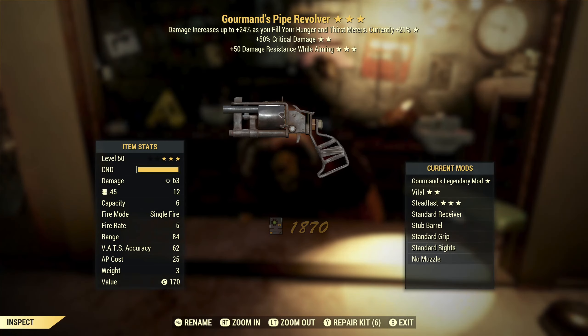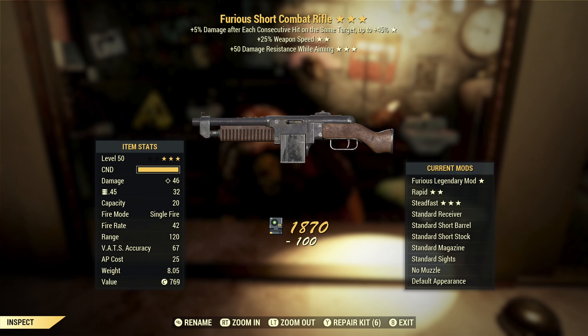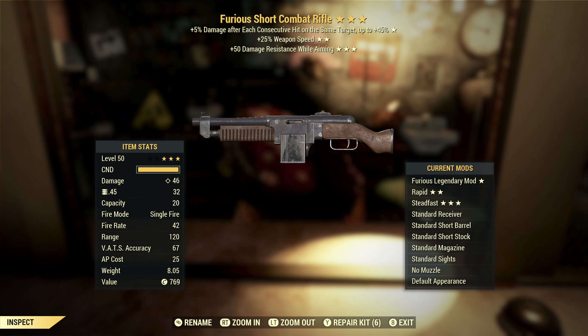Next up, we've got a gourmand's pipe revolver with critical damage and damage resist while aiming. Mid-tier effect again, critical damage — I like that star, but that third star is completely useless, so this is a pass. Next, we've got a furious combat rifle with weapon speed and damage resist while aiming. This is a good starter commando weapon. If you have it as an automatic, furious is actually decent, weapon speed is good too, but that third star is garbage.